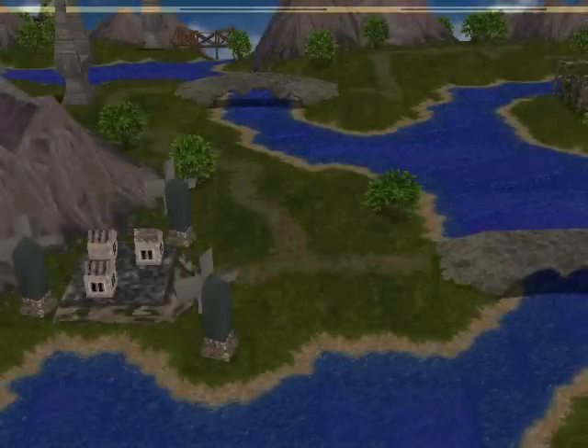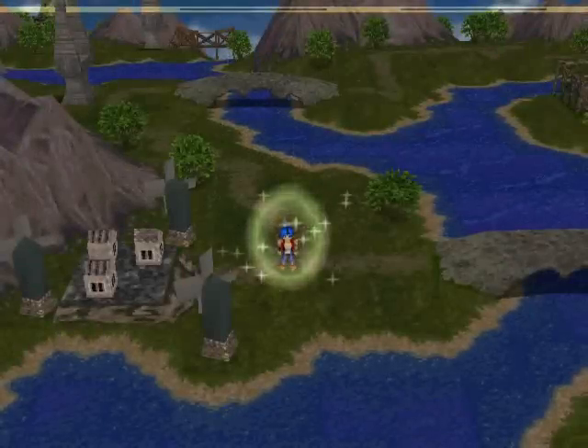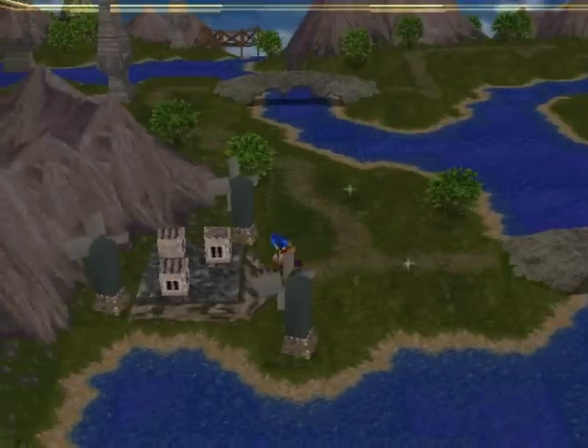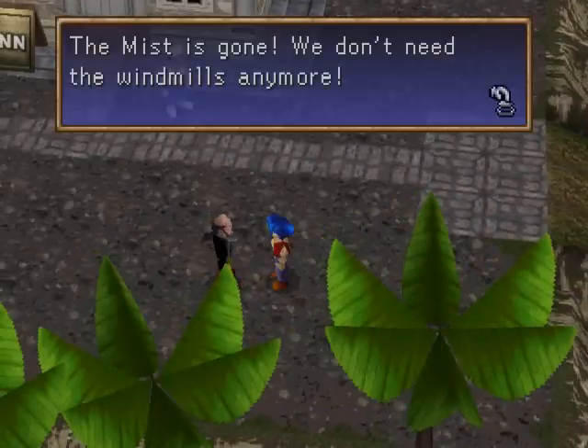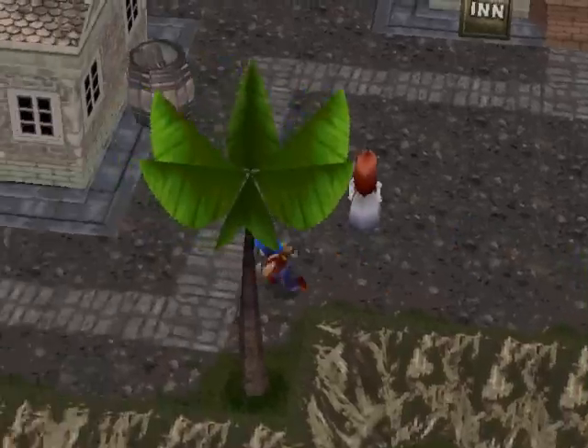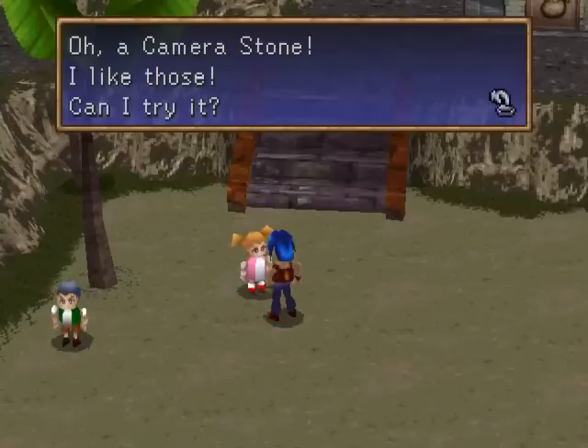I believe in Vidna is where you show off Noah's swimsuit. I don't remember exactly how you pull it off, but I'm sure we can always try the beach — that would seem like the closest assessment. Oh, camera stone! I like those! Can I try it?